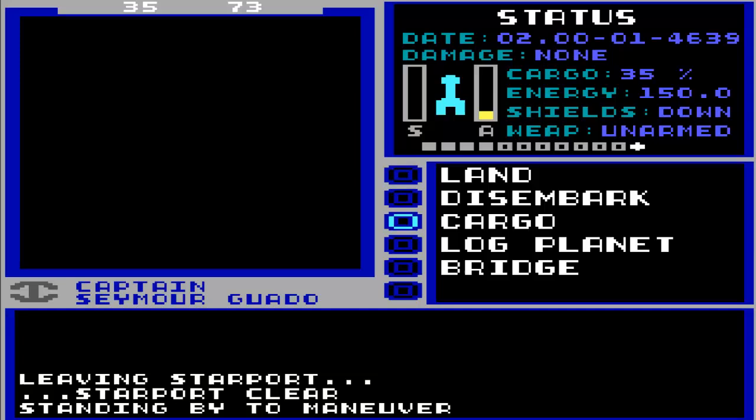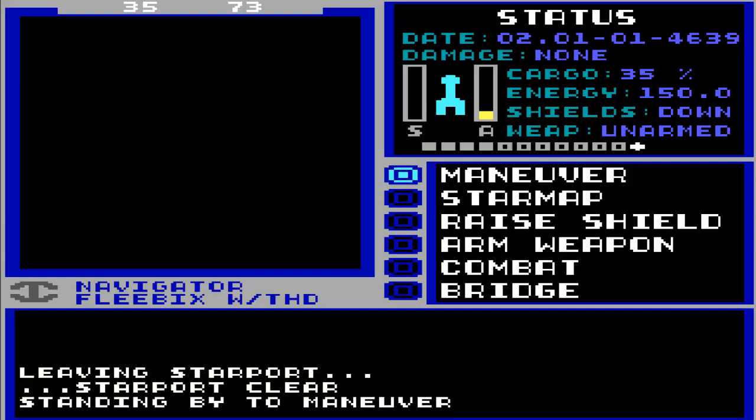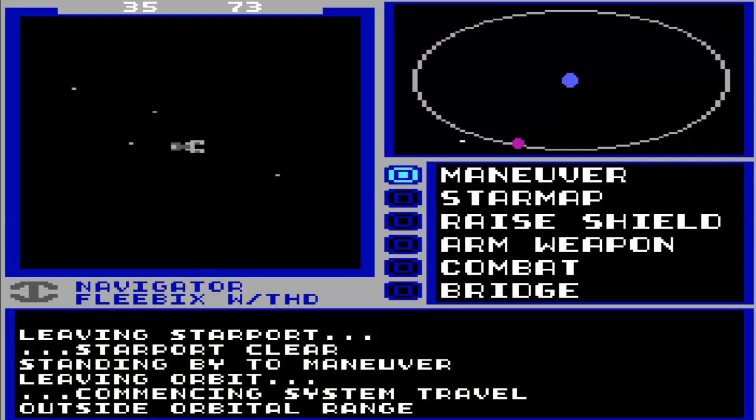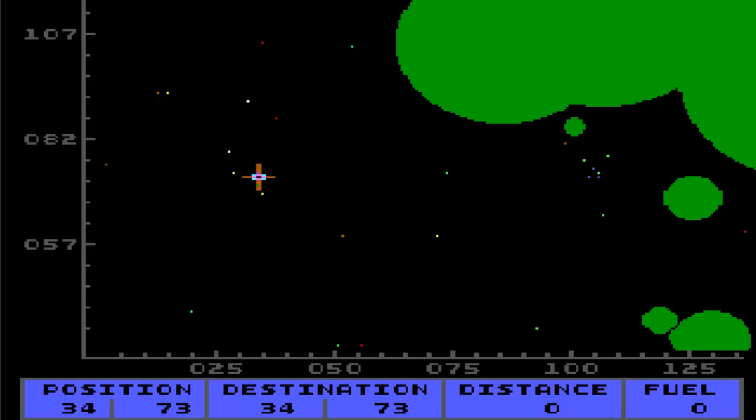Anyways, let us go to the Navigator. Fleebix, you're turning blue. Let's get at it. Now this is more convenient than the last game because our base is the only thing in that system, so we don't have to try to remember where that is. Motion immediately detected because, as we were told, we actually start the game in somebody else's space.